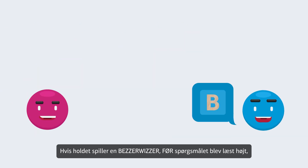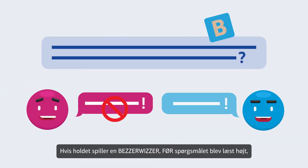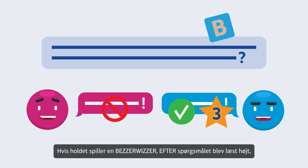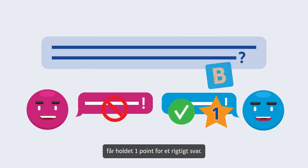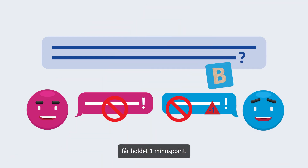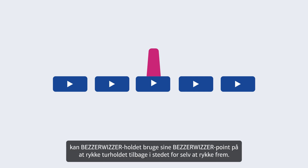If you use the Bezzerwizzer tile before a question is read aloud, you'll get three points for a correct answer. If you use the Bezzerwizzer tile after a question is read aloud, you'll get one point for a correct answer. But beware, if you use a Bezzerwizzer and answer incorrectly, you'll lose one point. If the current team is in the home stretch marked with arrows, the Bezzerwizzer team can use its points to move the current team back.